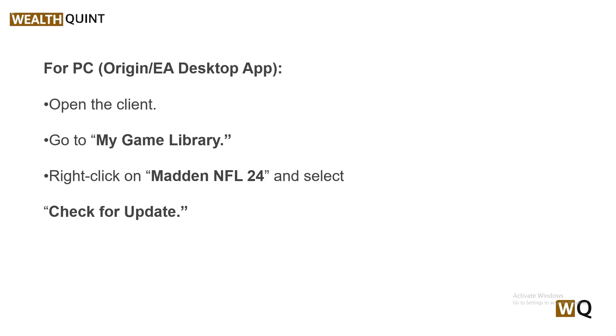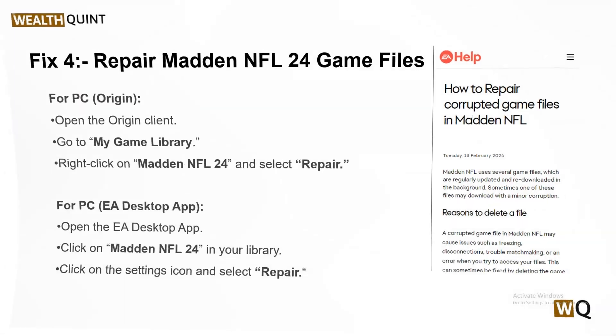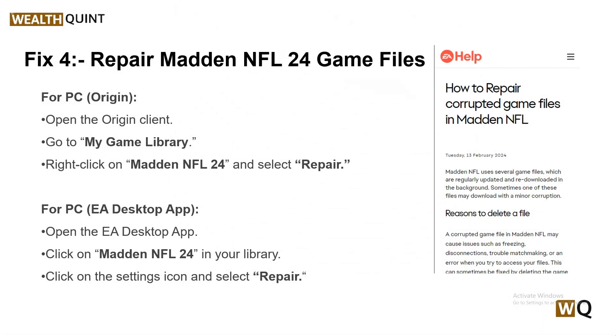Solution 4: Repair Madden NFL 24 game files. Corrupted game files can cause unexpected issues, including disappearing items. For PC via Origin, open the Origin client, go to My Game Library, right-click on Madden NFL 24, and select Repair. For the EA Desktop app, open it, click on Madden NFL 24 in your library, click the settings icon, and select Repair.